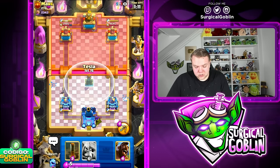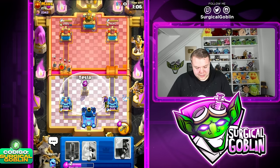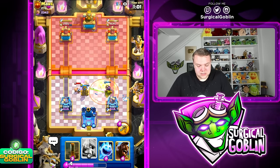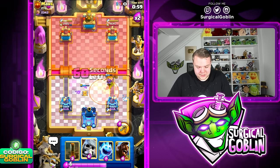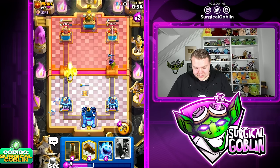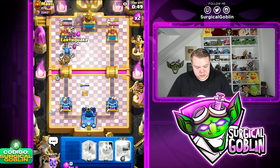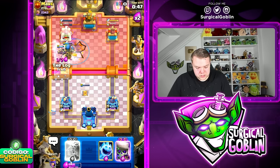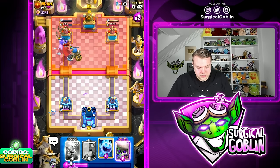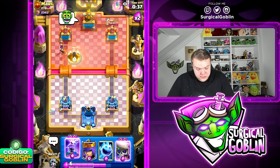I'm going to prepare my Tesla up high just in case he goes with Royal Hawks. He does have Poison so I'm not sure if it's even necessary to go with Tesla all the way towards the top of the field. It's always important to go Giant Skeleton up high especially against Bomber — I don't really want to give him any opportunity to go with the Evo Bomber. So I'm going to go Hawk Rider with Earthquake and a last second Lock to predict anything, and we're going to kill the Little Prince.